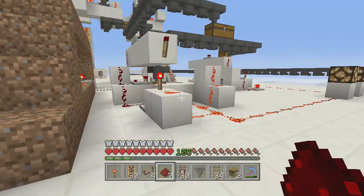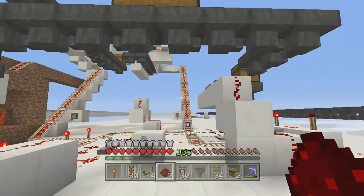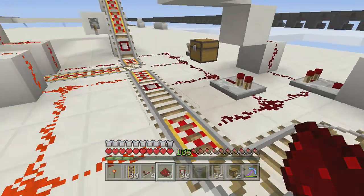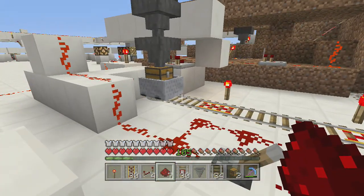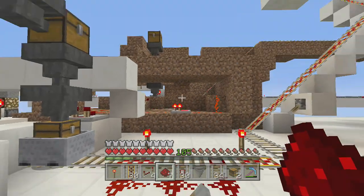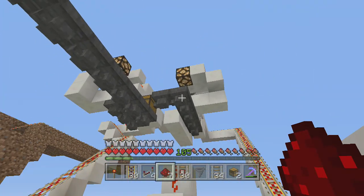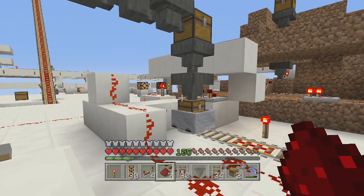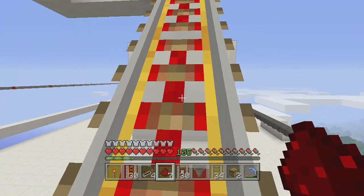This is the really nice version. Basically what I do here is fill up these chests - they unload up there and go down here and reload again. All these hoppers are taking items that have been unloaded and carrying them down here to the loading area.